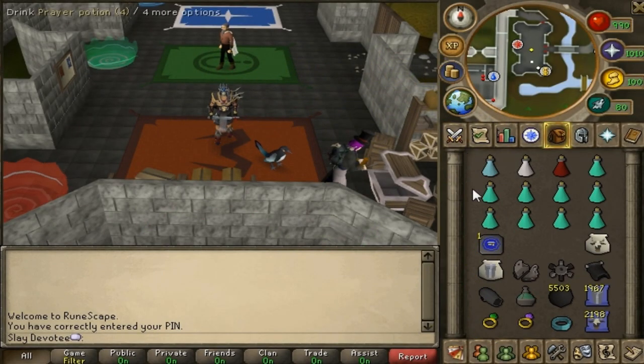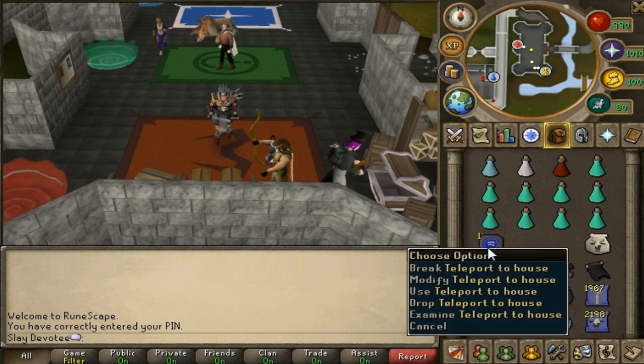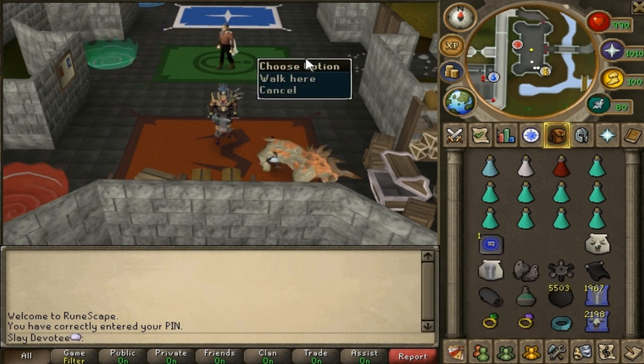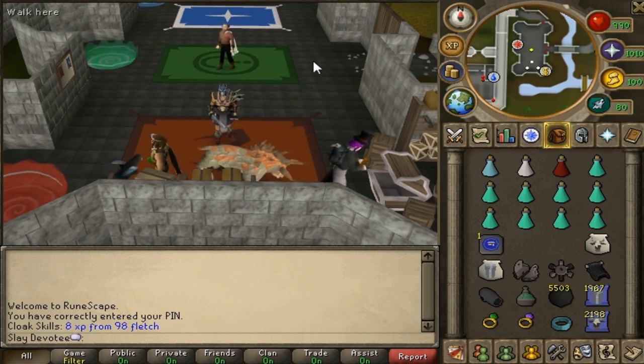There are primarily two good methods of teleporting to the Polypore Dungeon. The best is to use a Slayer ring to teleport to Sumona. The second best is to chip and modify a house tablet to teleport to your house in Pollnivneach, which is also very close by. A third or fourth option would be to take the carpet ride from Shantay Pass, or teleport to the Bandit Camp and run across the desert.